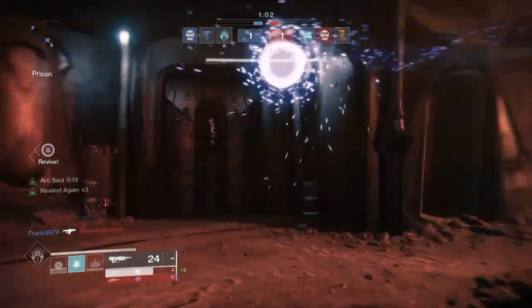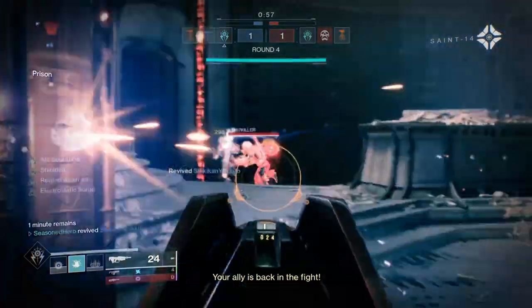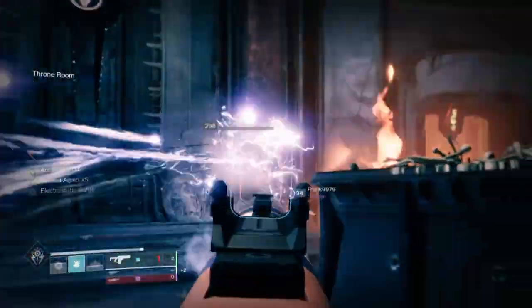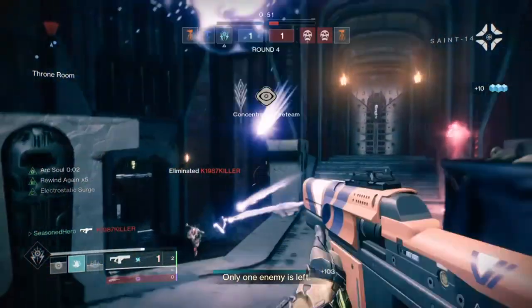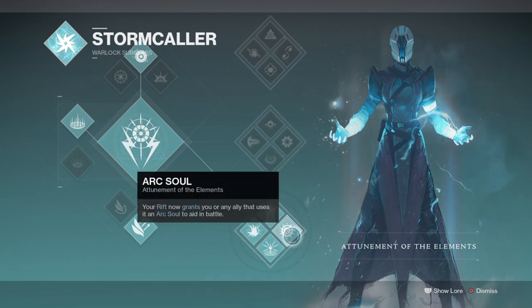For the subclass we'll be using the Arc element with the Electrostatic Surge perk, which extends our rifts and charge time much faster than normal when we are surrounded by teammates — very important for maintaining the entirety of the build. Rising Storm will also help, granting ability energy upon connection. The Arc Soul perk allows our rifts to produce Arc Souls for others and ourselves to use. All of these combined will give you an easy-to-access rift that heals you and your allies while also providing Arc Souls for extra firepower.